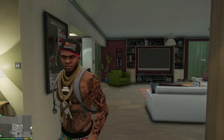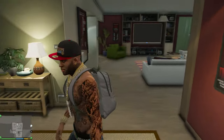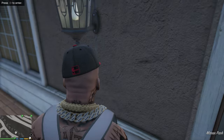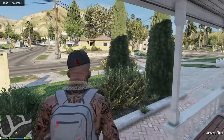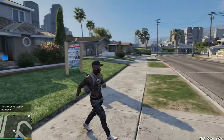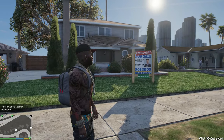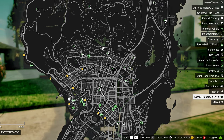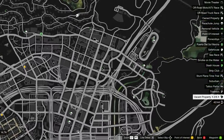I think we covered all the features of this house. When we're ready to leave we can just go out, and we are outside. We can buy as many houses as we want — I believe there are six more properties available.